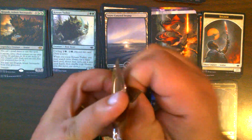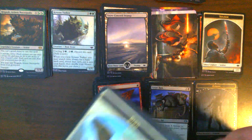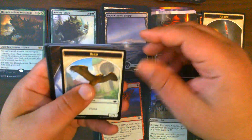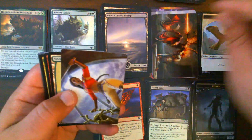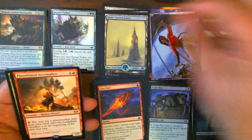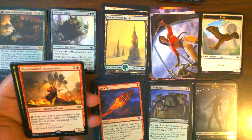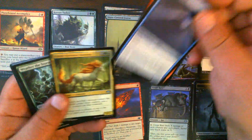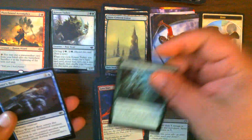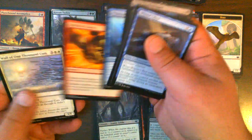Pack 12 — still no Ren and Zix, they elude us. Bird Token. Weatherlight Captain for the art card. Snow-Covered Forest. Planebound Accomplice — that is our first one. Nothing in our uncommons, but we've got Weather the Storm, Putrid Goblin — very nice.